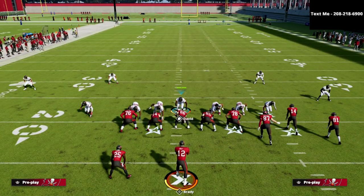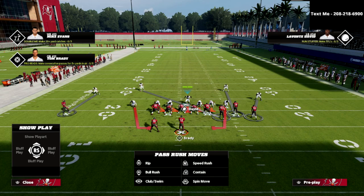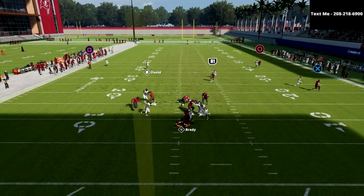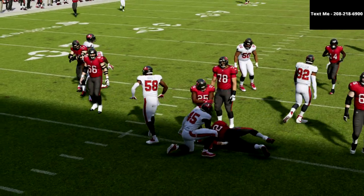The beauty of this is the first thing they're going to try to do is block their running back. Because we've contained our rush, they're basically going to dump out the running back, and you're going to come right around and get the instant sack.